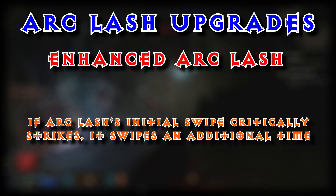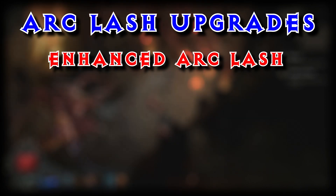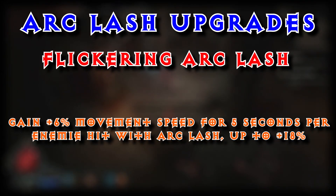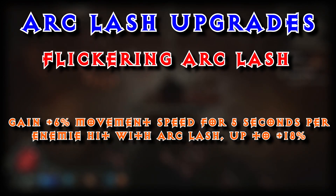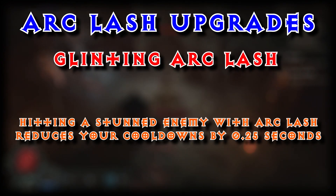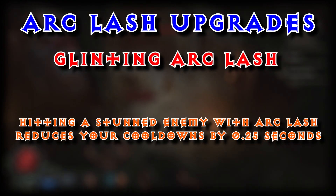On our upgrade options are Enhanced Arc Lash — if Arc Lash's initial swipe critically strikes, it swipes an additional time. Flickering Arc Lash — gain plus 6% movement speed for 5 seconds per enemy hit with Arc Lash, up to plus 18%. And Glinting Arc Lash — hitting a stunned enemy with Arc Lash reduces your cooldowns by 0.25 seconds.